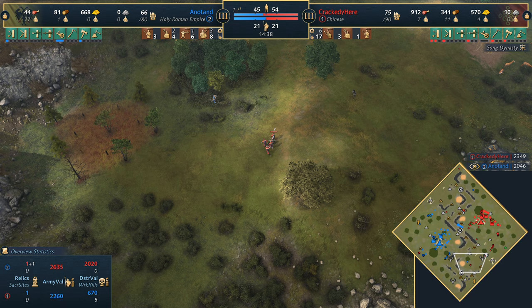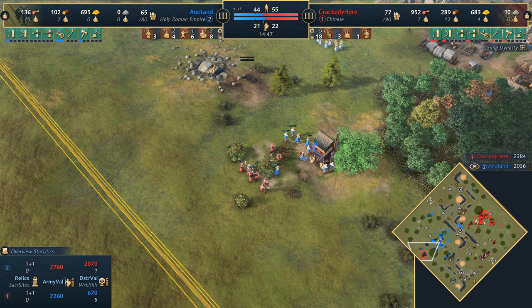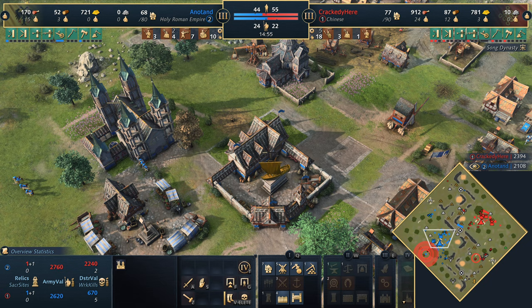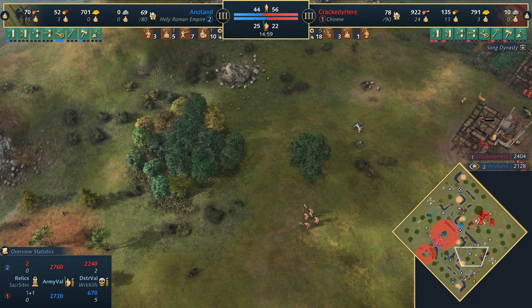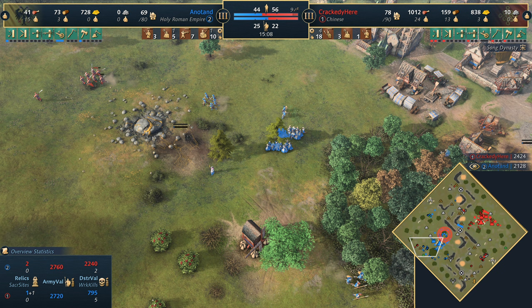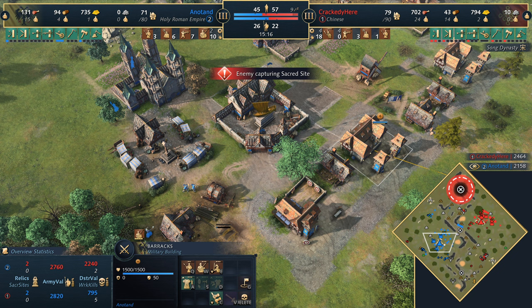These contested relics - this could be a big pickoff here by Crackity. There's a lot of villagers about to go down. He reacts but loses a couple. He's going out to gold as well - this is actually quite a significant area of the map. That's the secondary gold for Anadan and he needs that gold. This is a concern. You've got 700 gold in the bank, but the power spike now for Crackity with the units means he's causing a lot of idle time. Anadan is going to struggle to get the resources to pump out units.